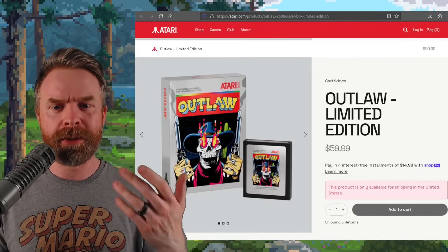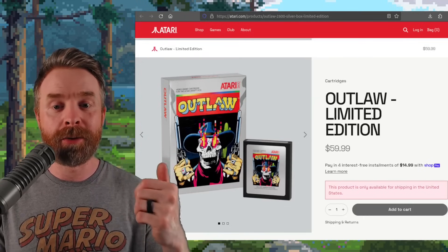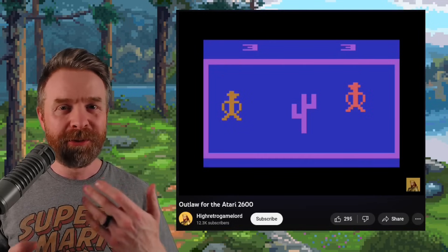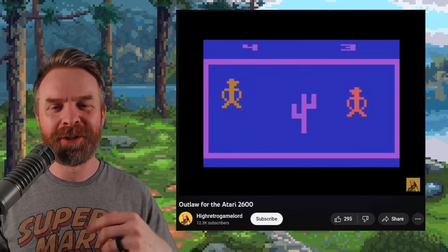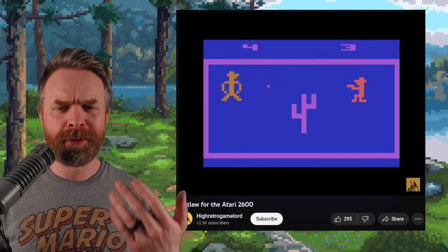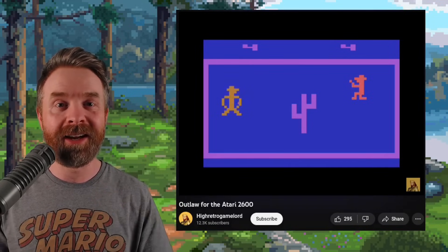Check out Atari — they're re-releasing Outlaw for the Atari 2600 with brand new artwork, priced at $60. So if Red Dead Redemption is too new of a game for you, you can always check out Outlaw. I'll drop a link to a YouTube video in the description below showing off some gameplay. This video is from about 13 years ago, but the game came out back in 1978.